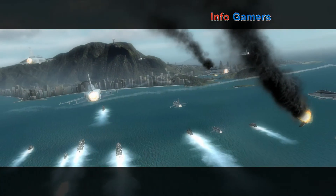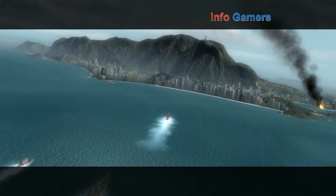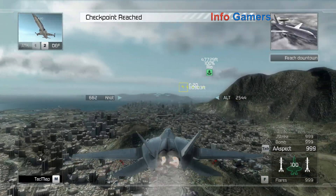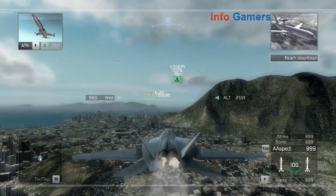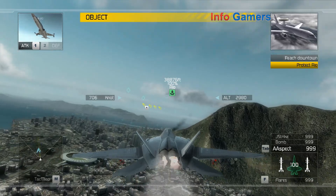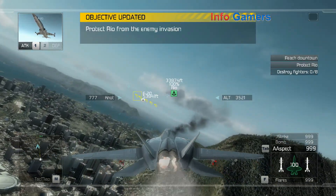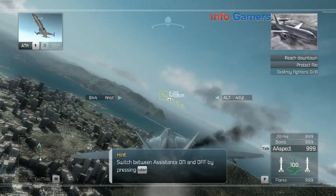Attention all personnel, this is a stage one alert. Engage and destroy all enemy forces in the combat zone. Snap to heading 090. Vector updated on your HUD. You are weapons free. Copy that. Target locked.